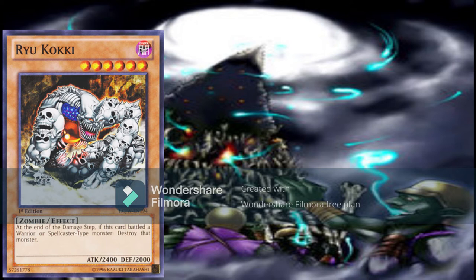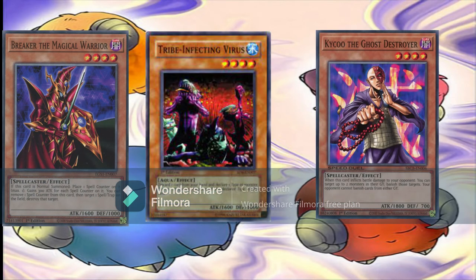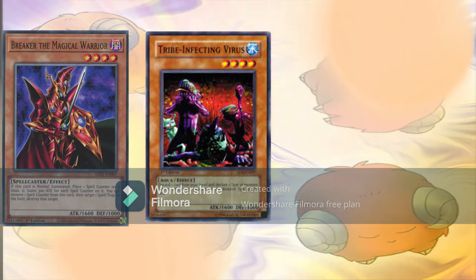In my build I'll be running two Ryo Kokis and one Vampire Lord in the main, with a second Vampire Lord in the side deck for control matchups. Outside of our Zombie core, we run many of the Goat format staples, including Breaker the Magical Warrior as a beatstick and potential backrow popper, Tribe-Infecting Virus as a board wipe, and potentially Kycoo the Ghost Destroyer as a main deck answer to Chaos. Being an aggro deck, we could also splash elements of Warrior decks and Beast decks, but I'll talk about those more in their own videos coming up in the future.